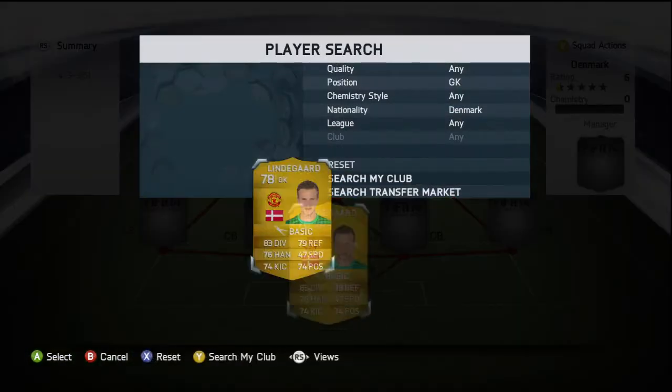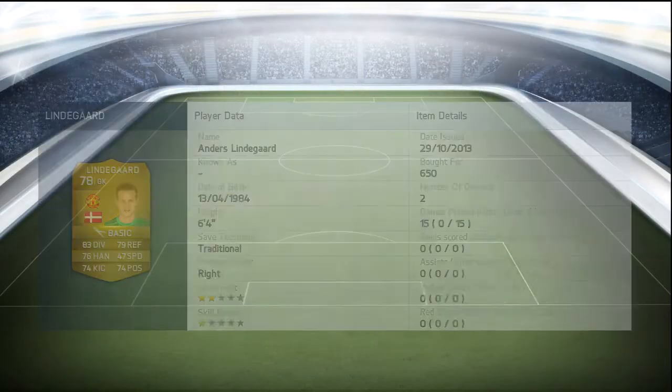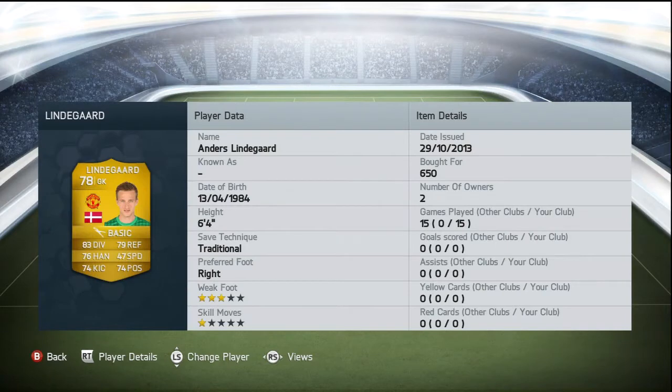In goal for Denmark there is only one keeper you want to get and that is Anders Lindegaard from Manchester United. We picked him up for 650 coins and his standout stats are his 83 diving and his 79 reflexes, but he does also have 76 handling, 74 positioning, and 74 kicking. Six foot four, commands the area - a really decent card.